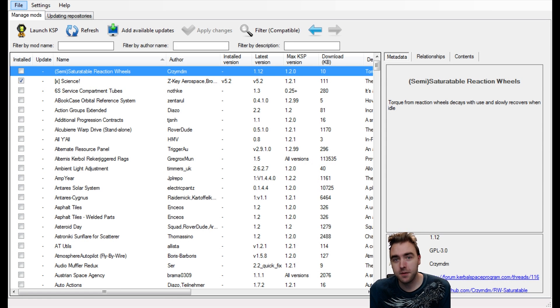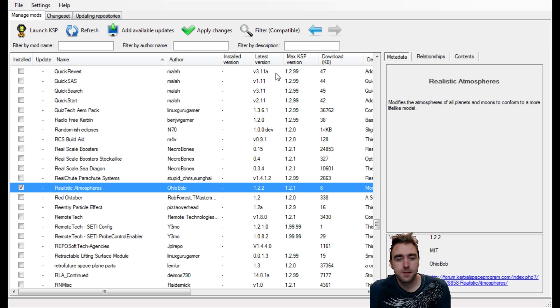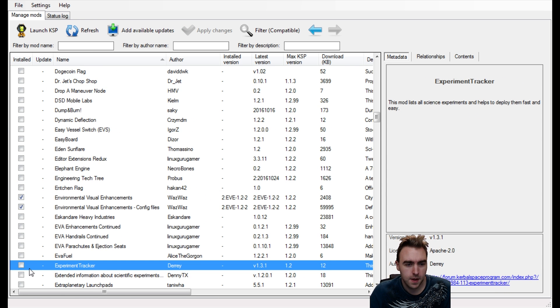Hello everybody and welcome back to the End of Kerbal Space Program, a series in which I endeavor to find the endgame in KSP. As per usual we are in CKAN installing a mod. This week's mod will be Realistic Atmospheres. Also I'm going to remove X-Science because I want to try Experiment Tracker.